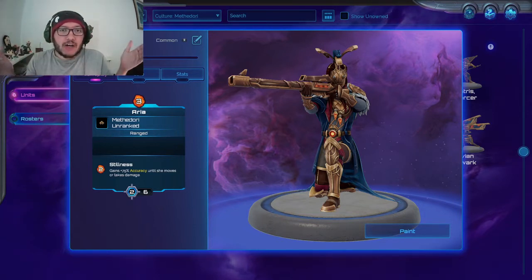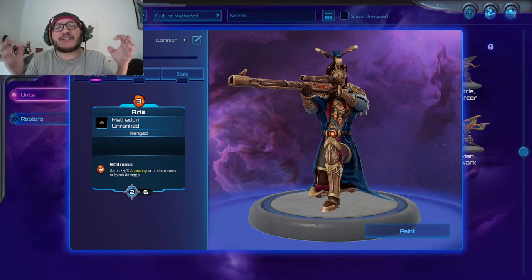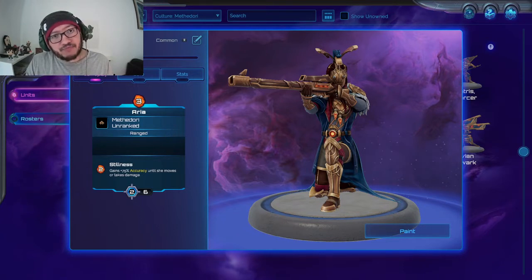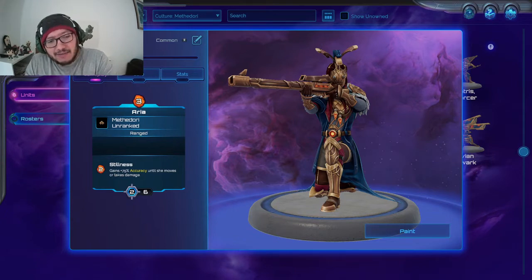Accuracy gets worse the farther away you are, but if you're able to place Aria just where she's protected behind cover and able to pick people off — let's say they're clustering together and you're about to drop a nuke and they decide to spread away — she pops stillness and she's just not missing. She only does two damage though. Hard three; if she was a four damage and this was a three drop, she'd be an easy four in any ranged deck. You do need an early drop, so three.